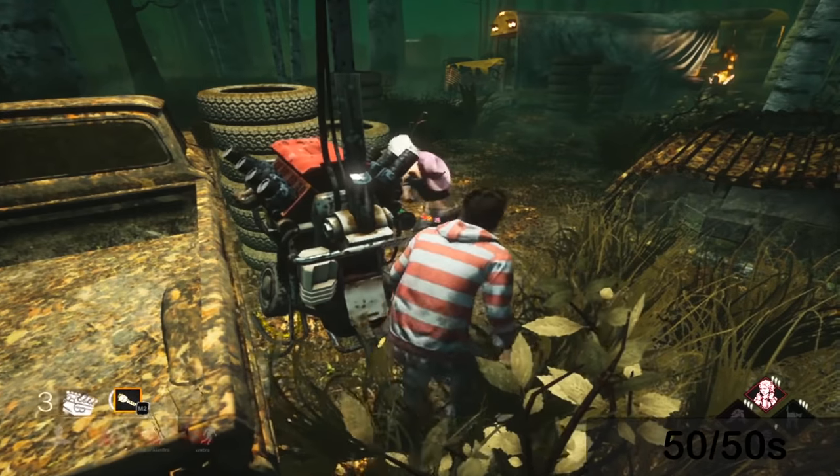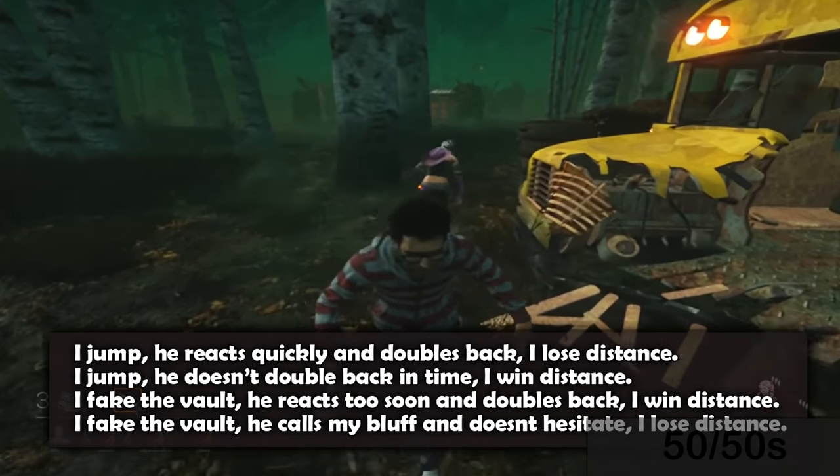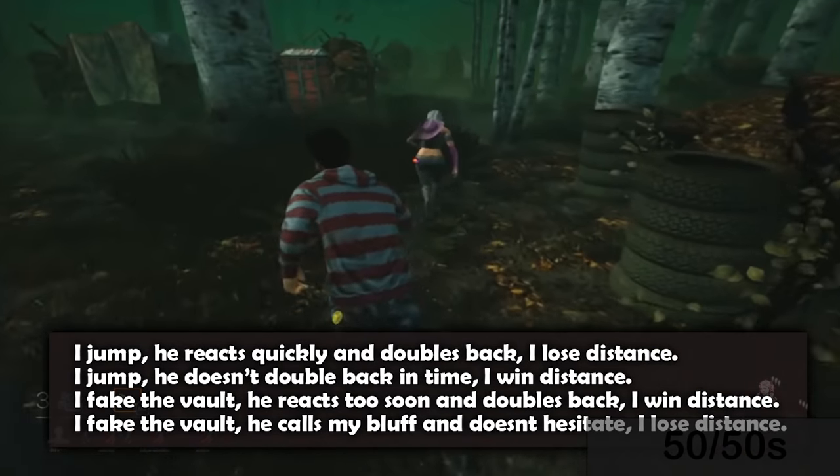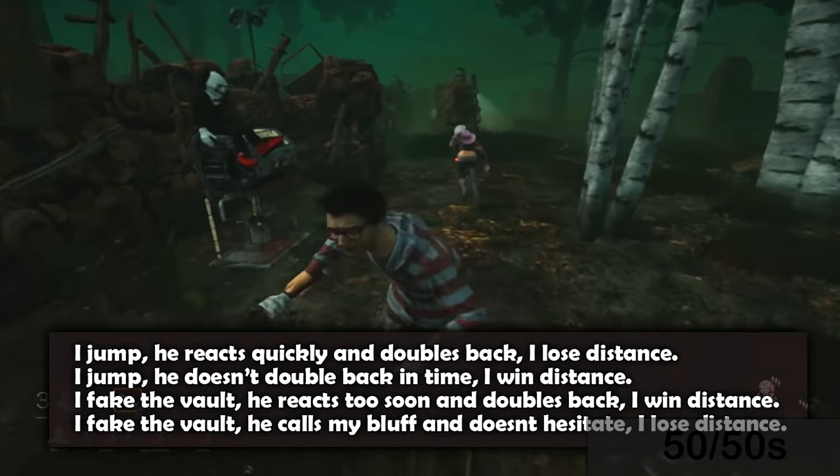Let's move on to different tiles and how to loop them. Last thing I'll say about 50/50s is that there are four different outcomes reliant on two choices. I'll show those briefly below while we transition to the next topic.